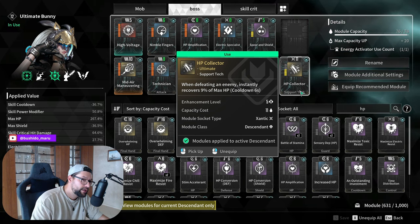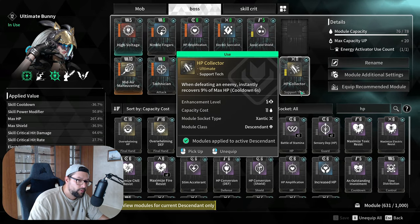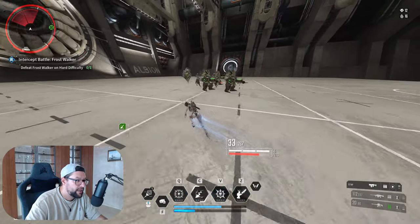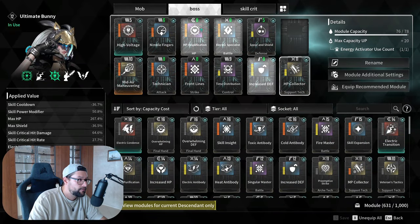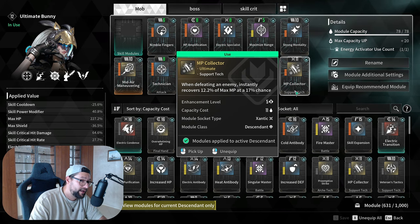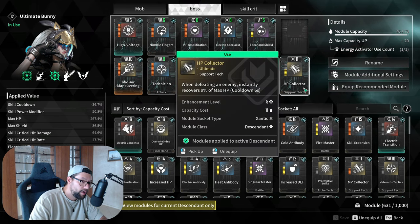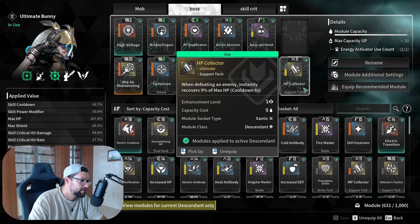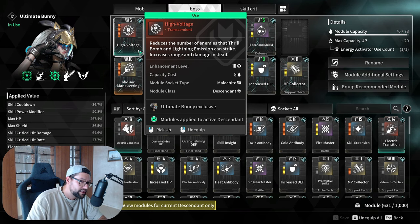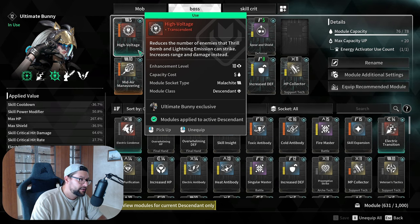HP Collector is another very important mod I acquired recently. It gives you a chance to heal whenever you kill adds in a boss fight. While running with High Voltage on, killing the mini mobs the boss spawns will heal you up. To summarize, the three key recommended modules are: MP Collector for mobbing to keep your mana up and sprint infinitely, HP Collector for bossing to heal off adds, and High Voltage for Ultimate Bunny bossing damage.